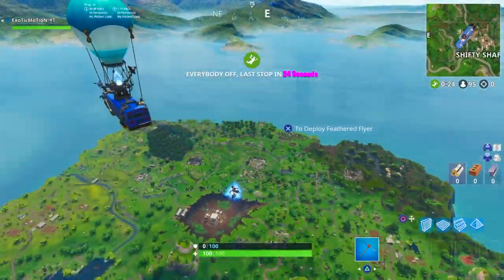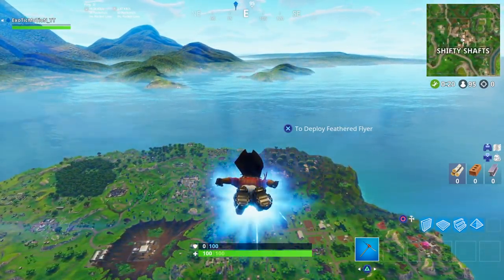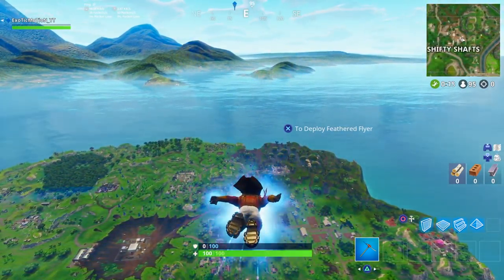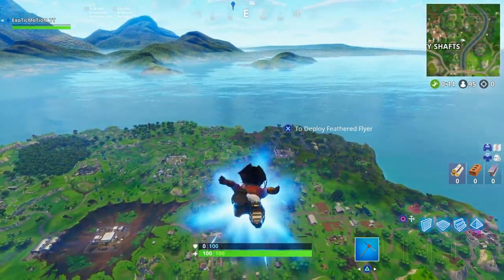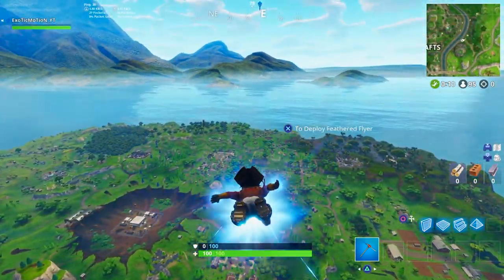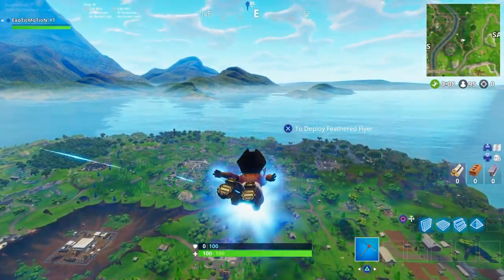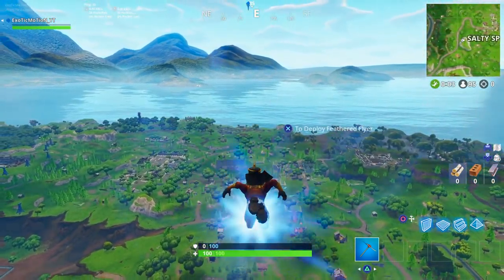So if you guys have questions on where the Battlestar is, this is the perfect video for you. One of the challenges — and it's considered a hard challenge — so you're going to get 10 Battlestar points to your Battle Pass. You're going to tier up one whole tier just by completing this challenge. This is 'search between a bear, a crater, and a refrigerator shipment,' and over by Retail Row is exactly where you're going to find this Battlestar.